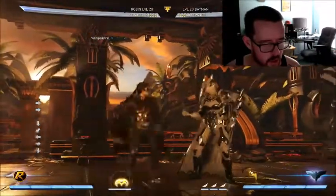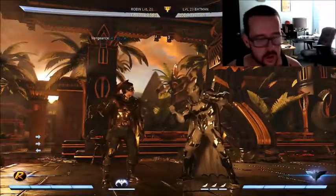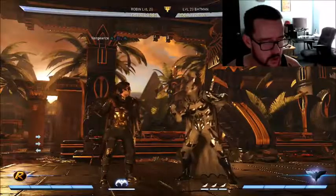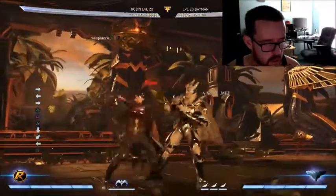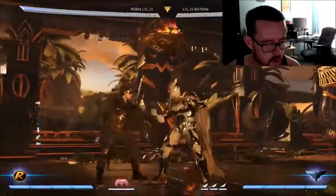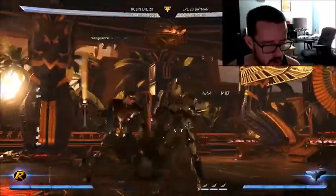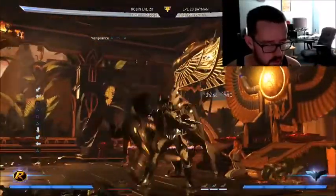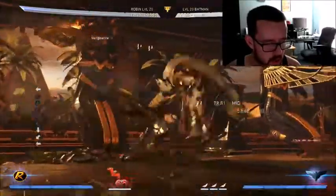To hit confirm this: when it does hit, instead of going safe I hit my combo starter. It takes a little bit of practice, but strings that have two or three hits take a while to come out, so you have enough time to actually change your ender. It all just takes practice and reacting to the hit.